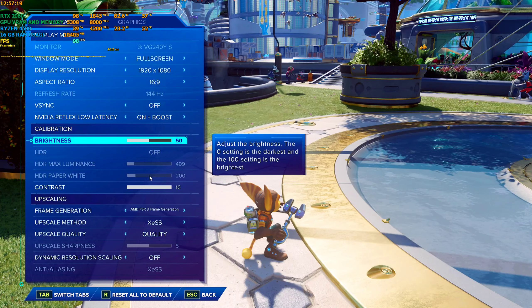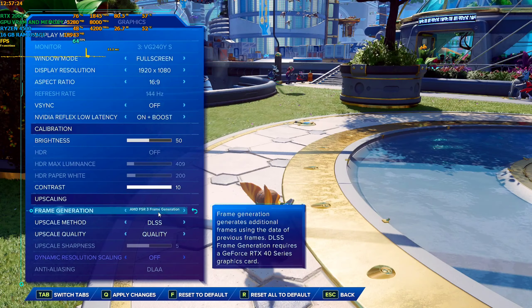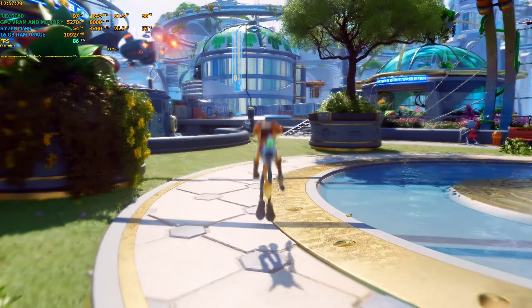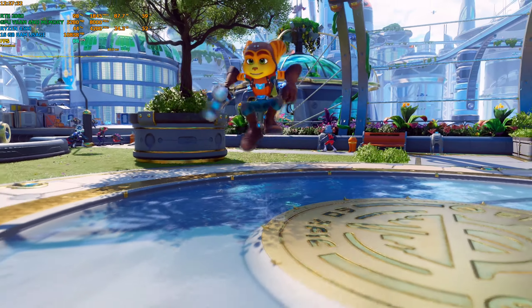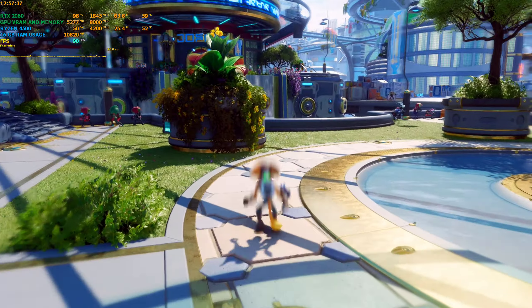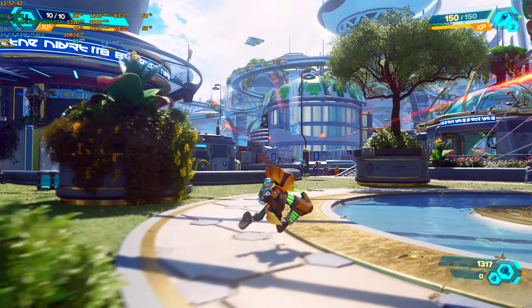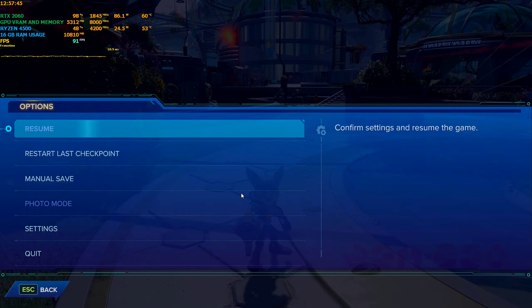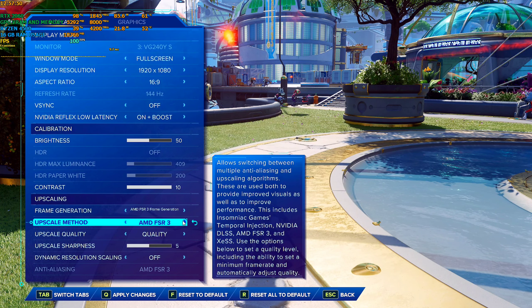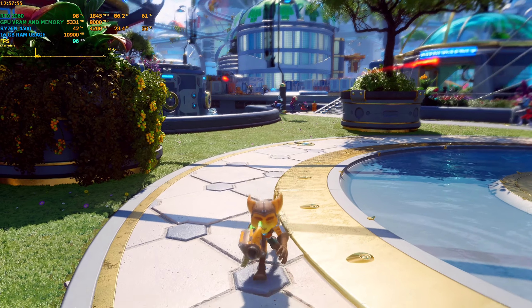Inside the game, we're currently using XESS along with FSR 3 frame generation. I'll switch to DLSS with FSR 3 frame generation first, then compare FSR 3 versus XESS 1.3 — which is better and which you should use. With DLSS the game is super stable, super crisp, no ghosting, no bugs whatsoever. Now switching to FSR 3 Quality mode to compare.